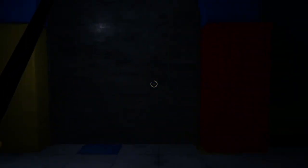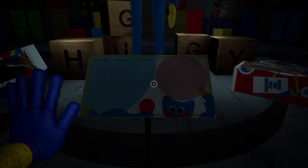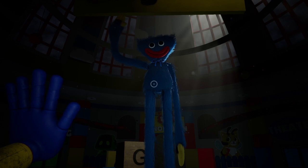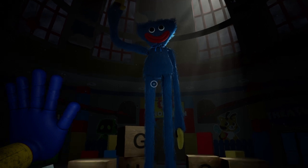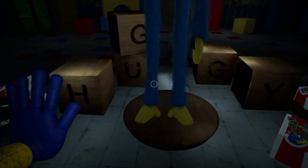The first trophy will be with Huggy Wuggy. Open this door up and we'll meet Huggy — there he is. The first thing you want to do is press this button to play the song, and you just need to listen to the entire song. After the song ends, after a couple of seconds, you will get the trophy.